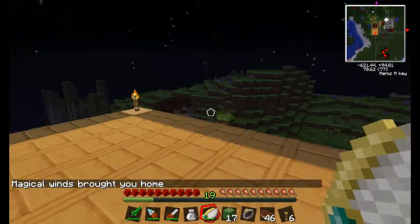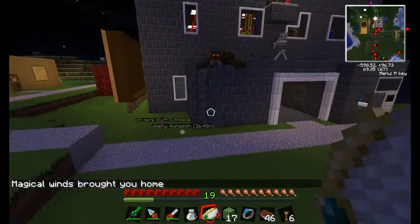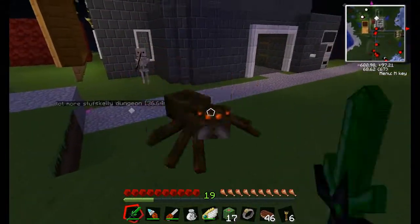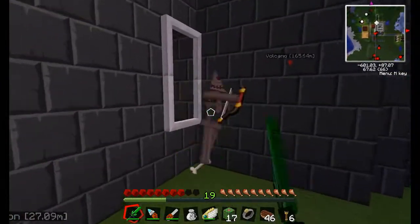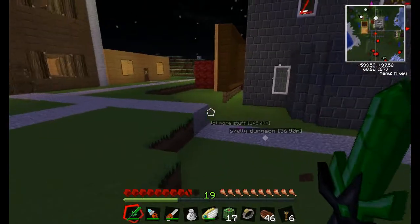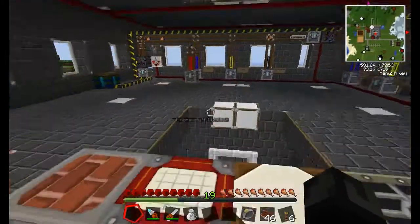We're back! The magical wings brought you home. Oh my gosh, we're back! Alright guys, I'm gonna take care of these monsters and then I'll be back when I'm ready to make the luma stuff. I can't believe it works — it worked!